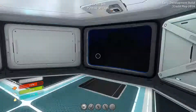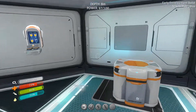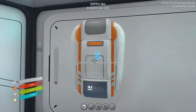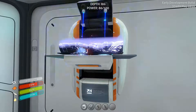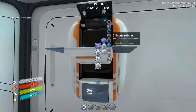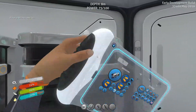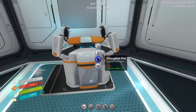To make the ultra glide fins, we need silicone rubber, which we are gonna get from the giant kelp out here. We got speed and we got durability.